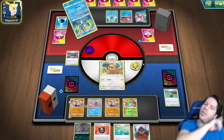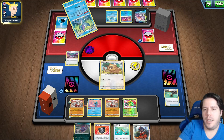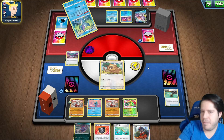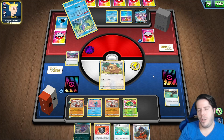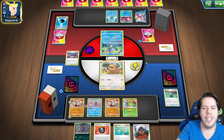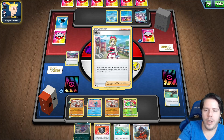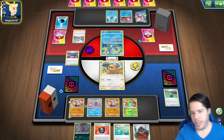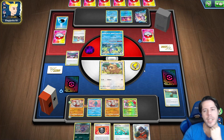What could they get here — a switching card like a Scoop Up Net into an evolving one? Irida — you're probably going to knock out the Bidoof depending on what their hand looks like. Could just be Cross Switcher plus Irida play. I wouldn't mind if they knock out the Manaphy here without Lost City because then I can just put it back and rebench it immediately.